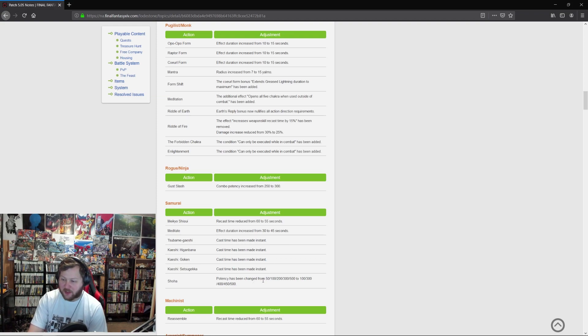Shoha potency has been changed from 50/100/200/300/500 to 100/300/400/450/500. The earlier ranks have been buffed quite a bit — doubled, tripled, doubled, 1.5x — and then standard at the top. So Shoha is way more useful now. That's a good Samurai buff that I think will fix a lot of the problems people had with it so far in Shadowbringers.